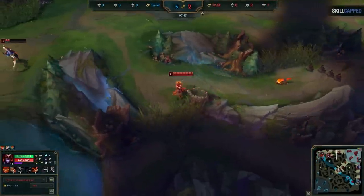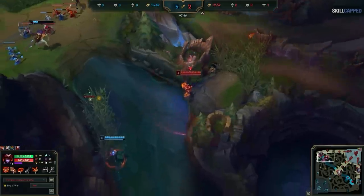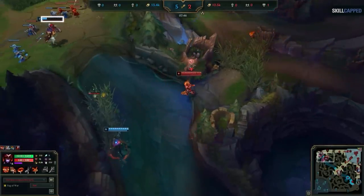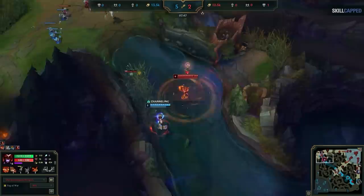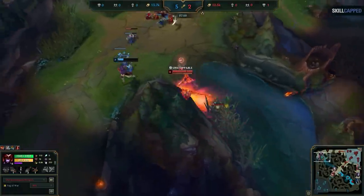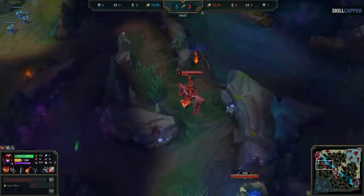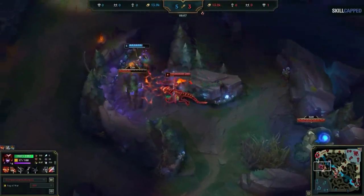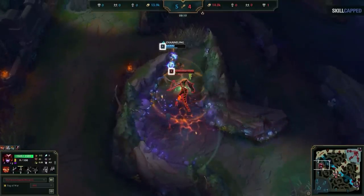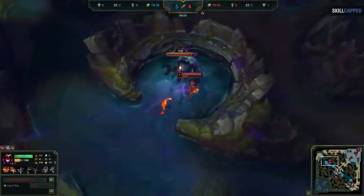Now we need to recall so we can get to top side for the Rift Herald. Notice how after I do Krugs, I immediately look to gank top instead of clearing my red and raptors. The enemy top laner is very low on health, and I spotted Vi hitting the scryer's bloom plant on the minimap, so I read that there's an easy counter gank available. Notice also that Vi is level 5 while I'm level 6 — that's the power of full clearing while she didn't. With the kill on the enemy top laner, lane priority in mid, and a level advantage on Vi, it's better to invade here. I steal the gromp, securing level 7 over Vi's level 5, and then look to take the Rift Herald.